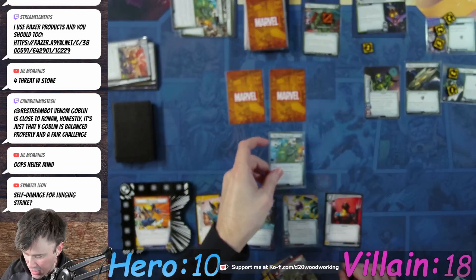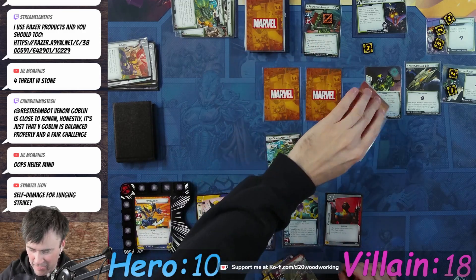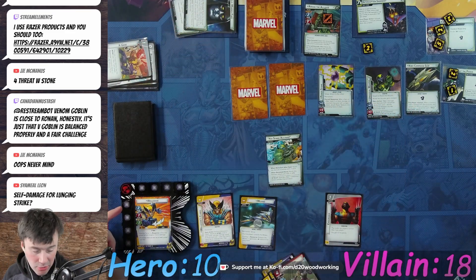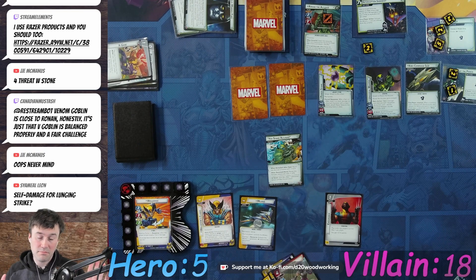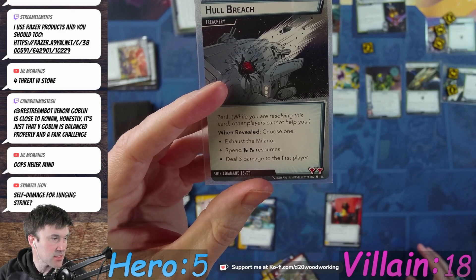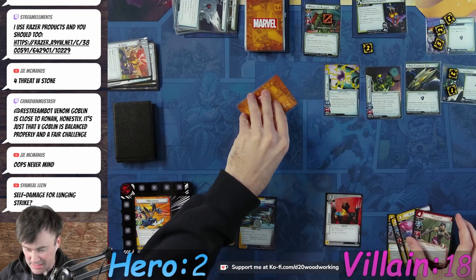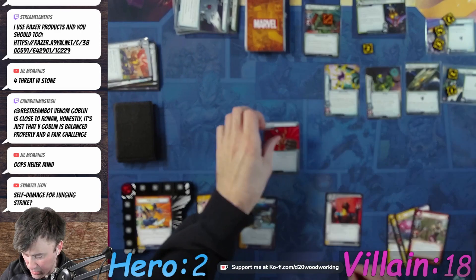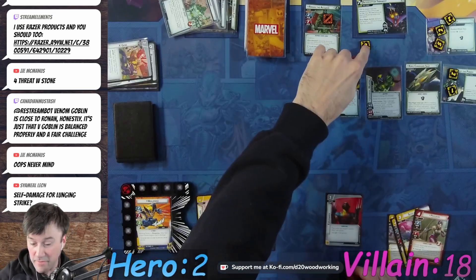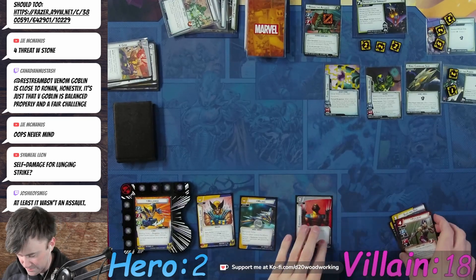Oh my god, are you kidding me? We're gonna defend. He's attacking for three four five six — attach the Power Stone, so seven damage. I defend two so it's five damage — one two three four five. That's not terrible. Hole Breach treachery: exhausted Milano, spend two resources, deal three damage — that's fine because I can't spend the science resources, I need them. He schemes for two three four — it's not an attack, so that's six total. At least it wasn't assault. We heal too.